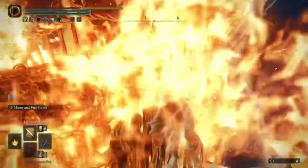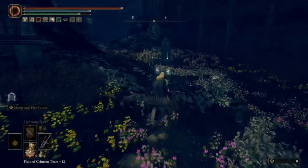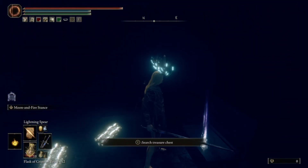After he moves and betrays our kindness, run into the area behind him. On the right of the grave will be the stone sheathed sword, and inside the building will be the incantation giant golden ark.